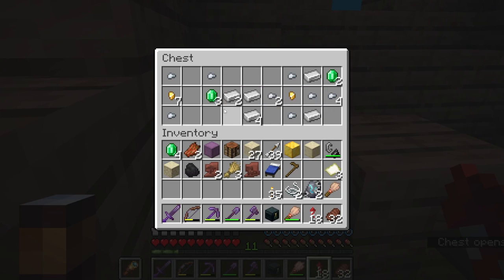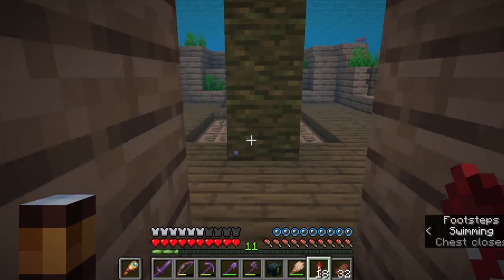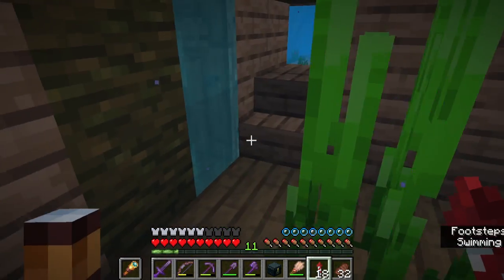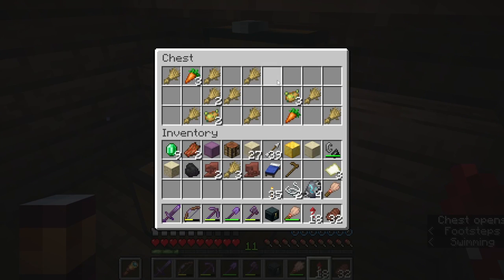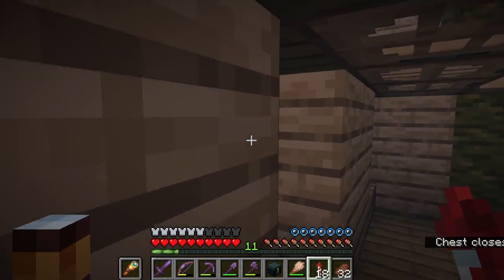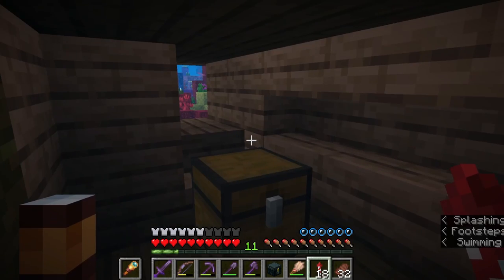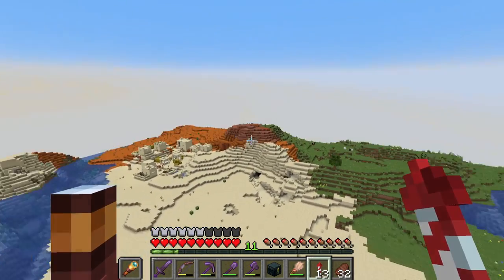We have a smithing template here — that's perfect. I did already have the coast smithing template, but still pretty nice to have more. More smithing templates in the same ship? I didn't know that was a thing, but we'll take it. Now I've got six of the coast armor trims already. With that, let's now explore the desert.